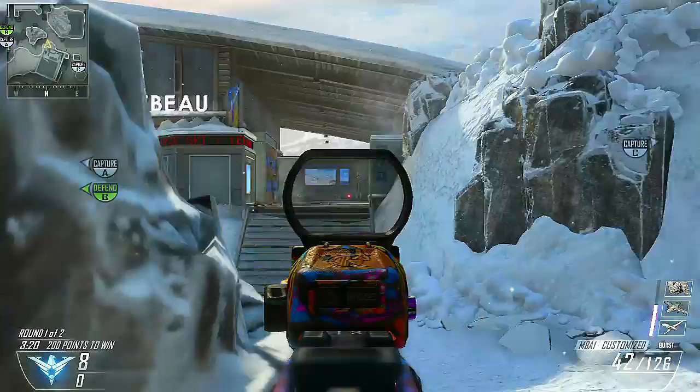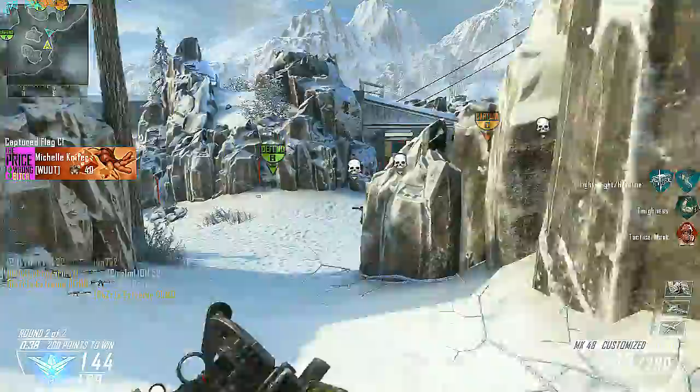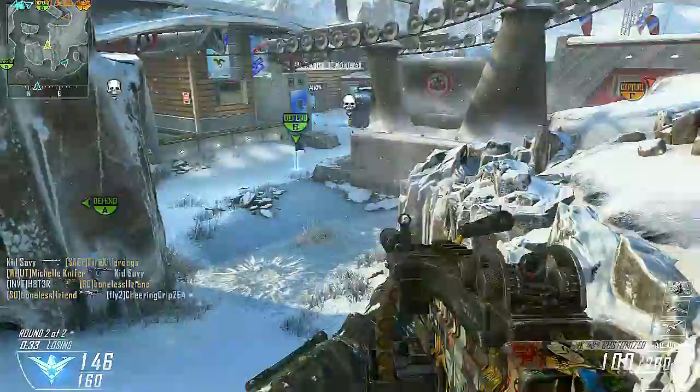If my team is pushing the ski lift area on the left, obviously you're not gonna look that way — you're gonna start pushing up this way because they'll be spawning over here next to you behind the building. What I like to do is come inside this building, wait it out, pop back out, and then circle around the left side.